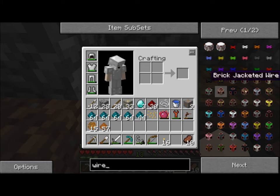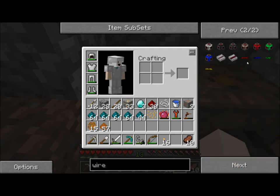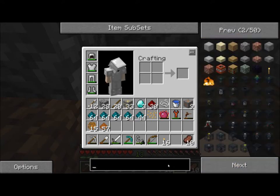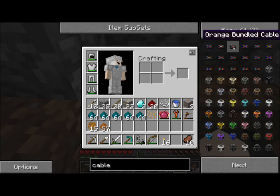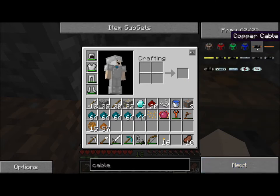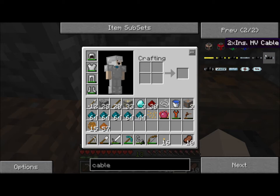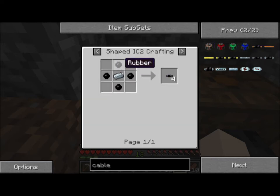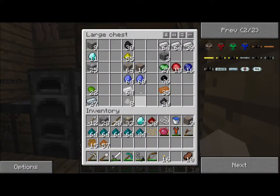Let's look — wireless receiver, wireless transmitter, maybe it's cable. Bundled cables, copper cable, uninsulated copper cable, gold cable, insulated gold cable. 4X insulated high voltage cable — let's say insulated high voltage cable. It's just refined iron surrounded by rubber. We only need two of them, so it's not going to be that expensive.